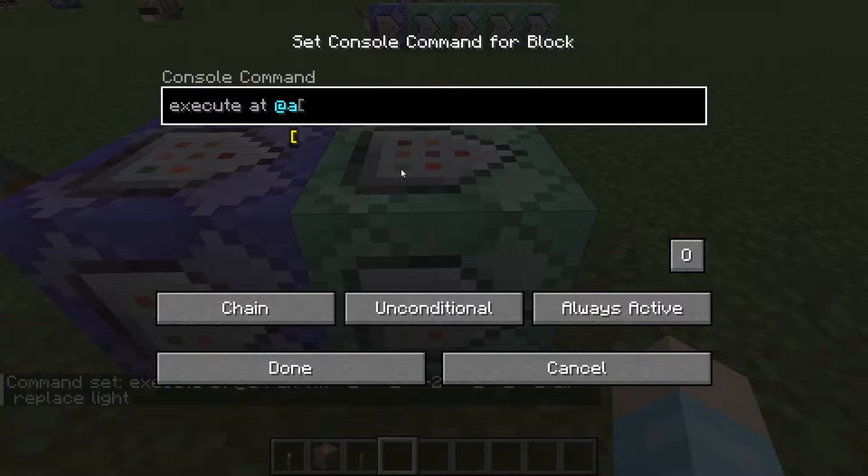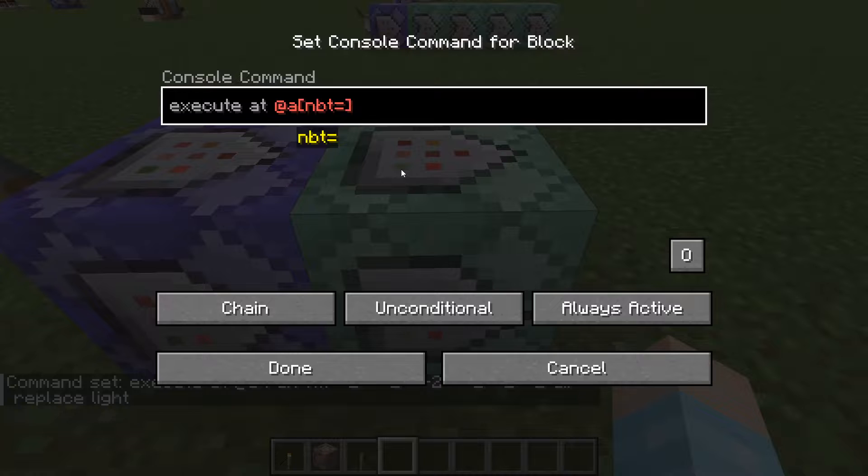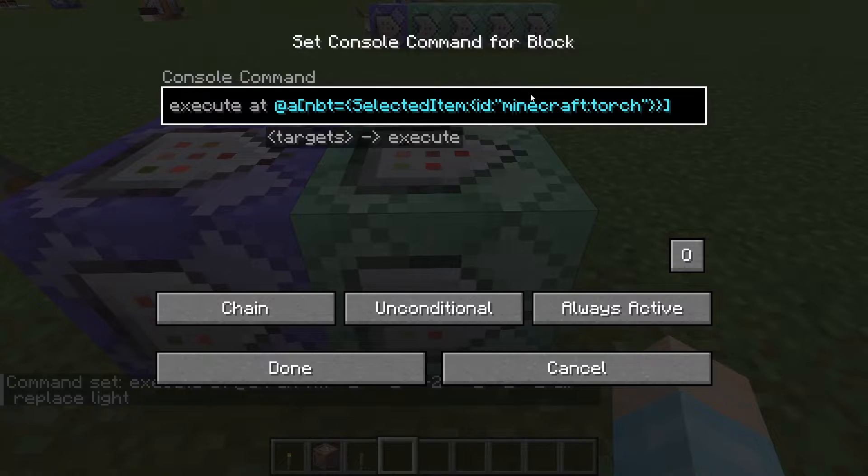The second command is: execute at @a — put a square bracket, then nbt equals, curly brackets, then selectedItem — capital S, capital I, make sure you're spelling it correctly. Then more curly brackets inside that one, and put id lowercase, colon, quote, minecraft:torch.